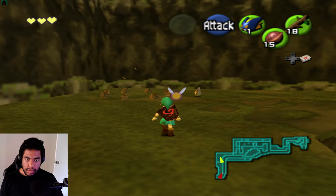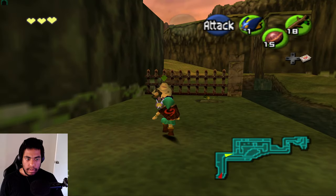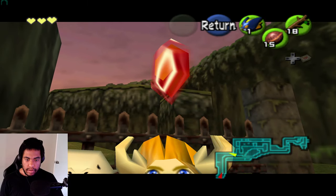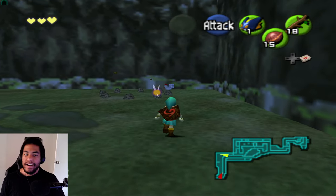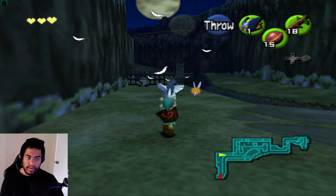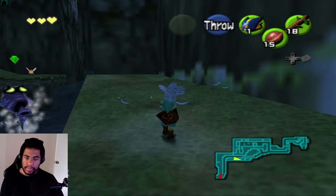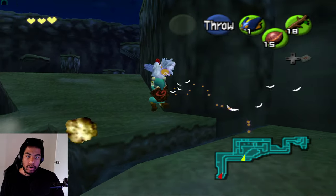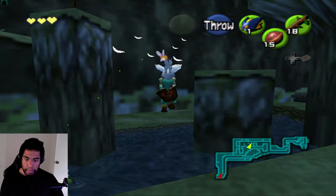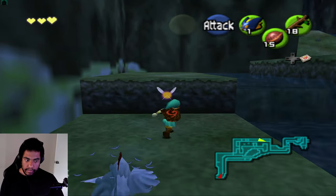I check the Deku Tree shop — a bomb base mysterious item for 60 rupees. I'll leave that for now. I check what's up here — there's an item and a hidden hole. It's a shield I already have.